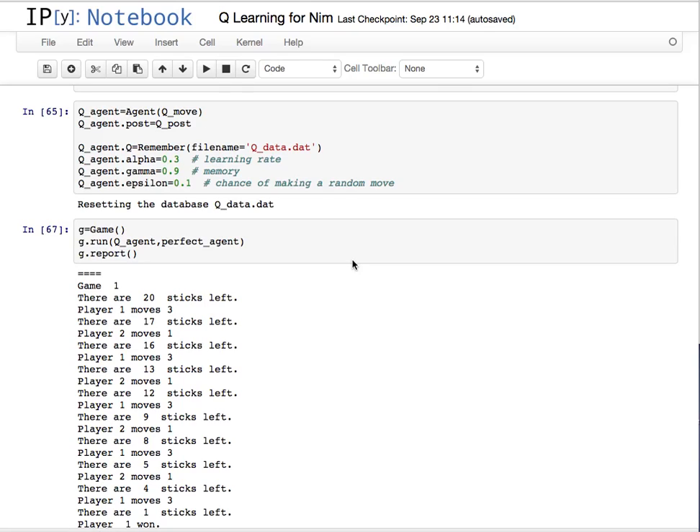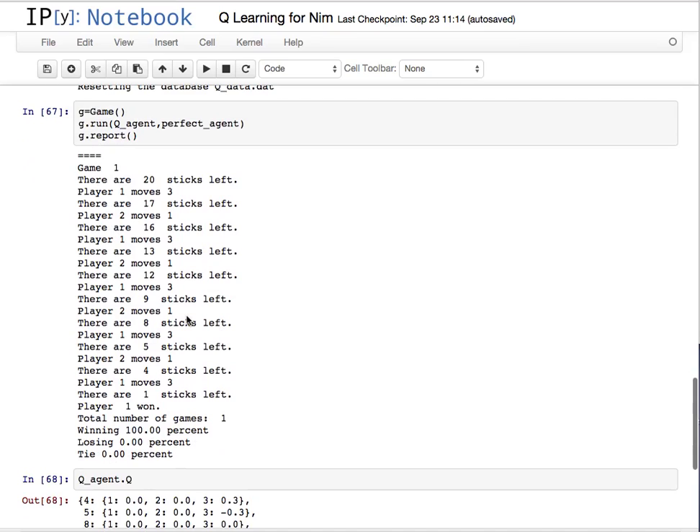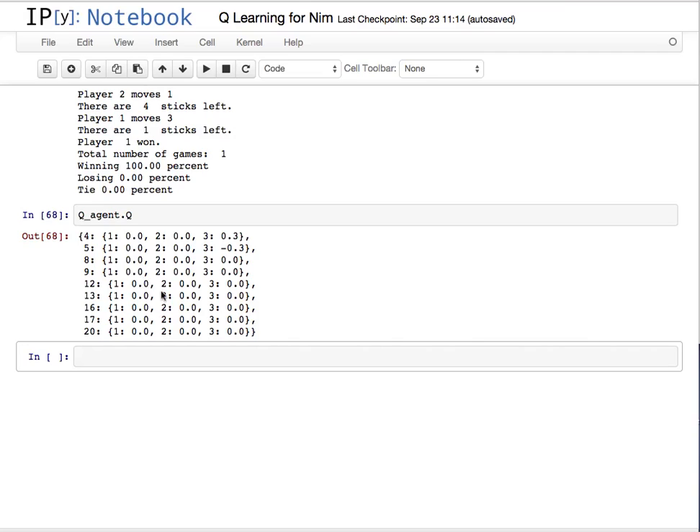I was a little puzzled that it did so well after playing one game, and so that was a little strange. When I ran it and it won against the perfect agent, I thought that was really unusual. So I looked at the table, and nothing really has learned other than the fact that we've seen these states. There's one place here that says weight taking three when you have state five really low, so basically taking one or two — but you're done there, and if you happen to get to four, then you do that.